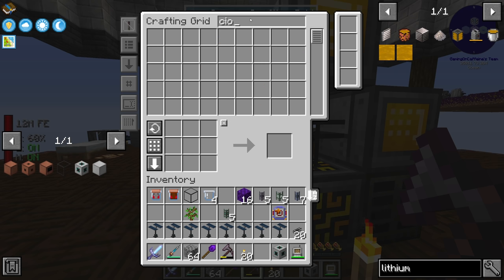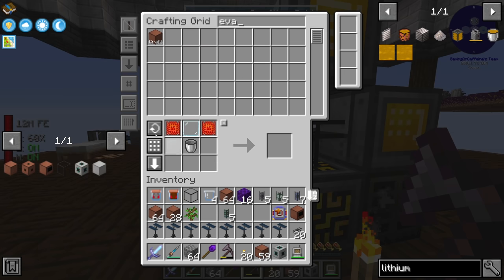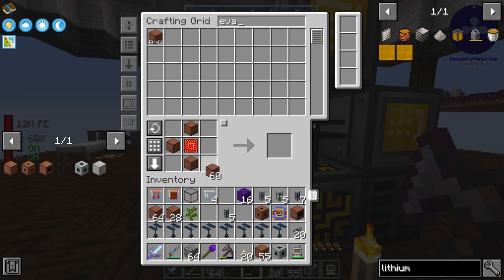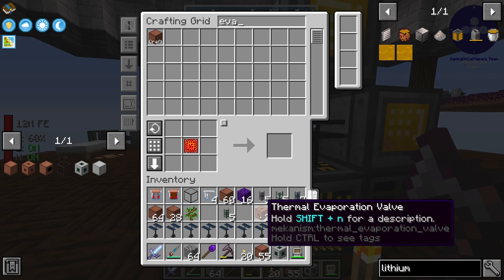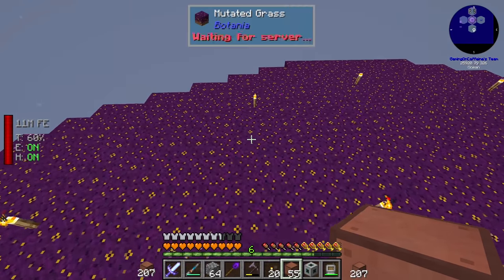We should have more than enough copper — we're currently at 300 copper and this only required 50. We'll also craft up the controller and two valves: one to take water in and one to take brine out. I think we'll build these over here.